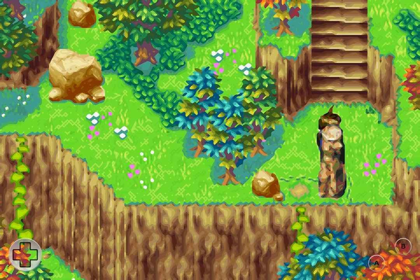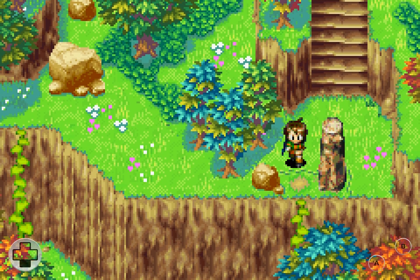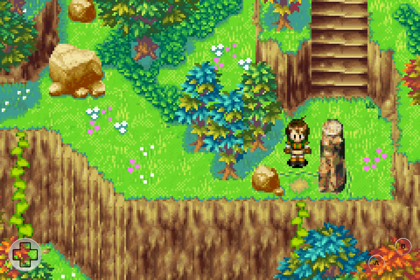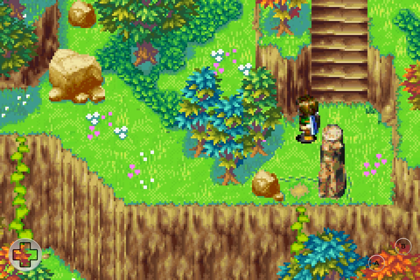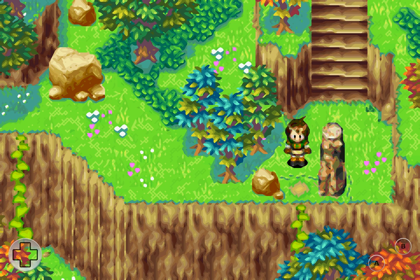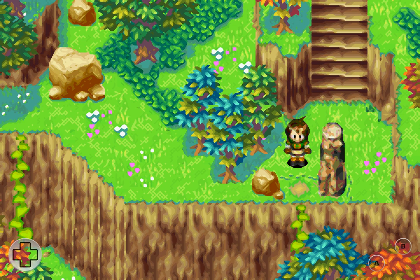Just before I go to this other map, I just want to turn off the algorithm so you can see what it's like. I don't use this view anymore because I think it looks way better with the algorithm turned on. But pretty big difference.